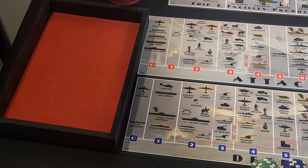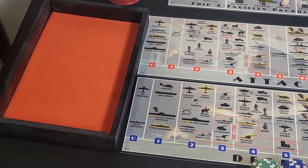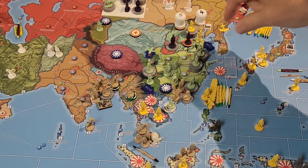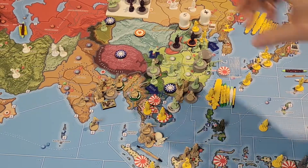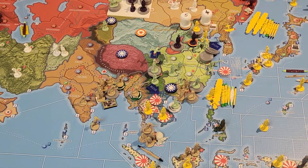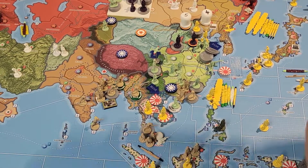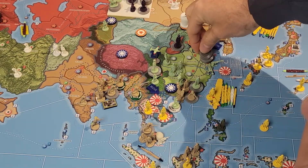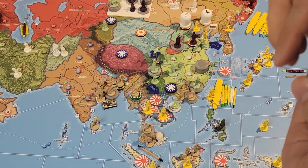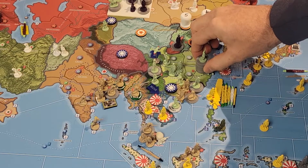Japan is going to go down two to 30 and KMT is going to go up two to 10. We'll take one infantry off the top of the stack and then stack the units up in Nanking.